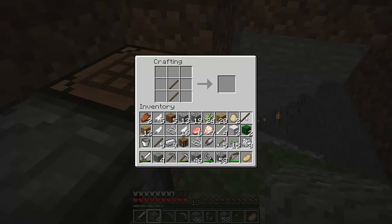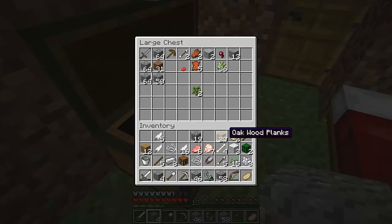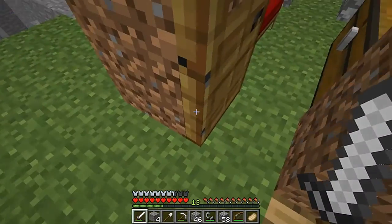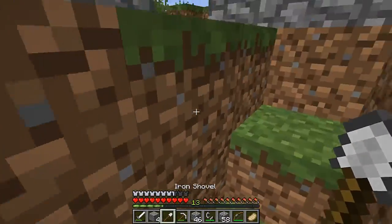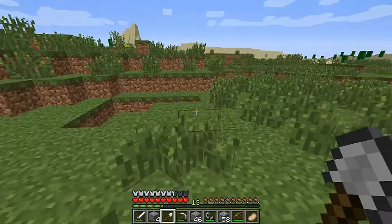Two sticks, one iron ingot — that makes me an iron shovel. Okay, let me put some things I don't need in my chest. Got the iron shovel, so I'm going to get some more dirt.